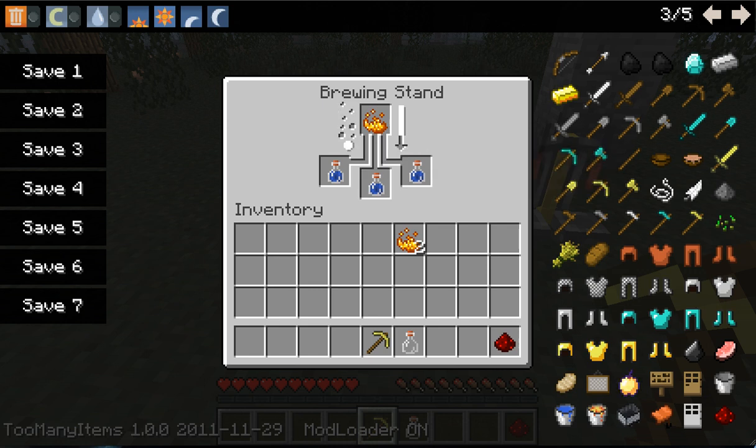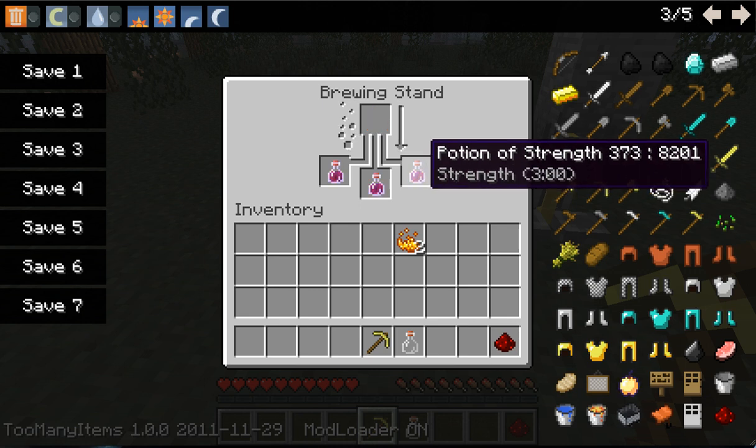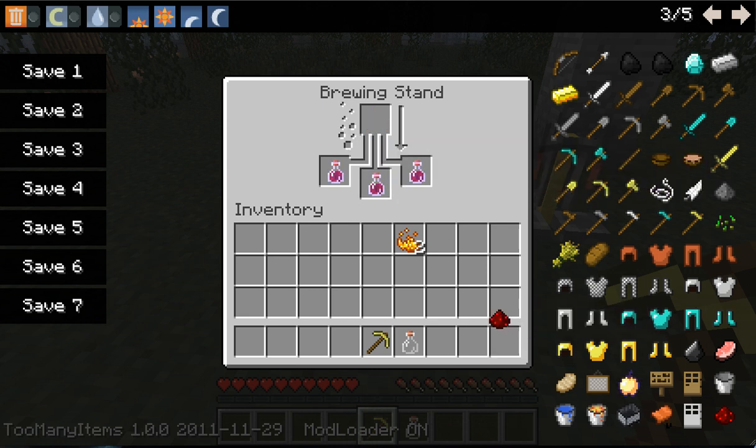What does the potion of strength do? The potion of strength adds one and a half hearts for every single hit you put against another player. So as you can see right here, we have the potion of strength, and we might just want to make that a little bit longer.